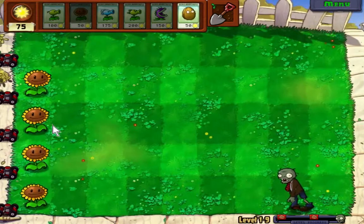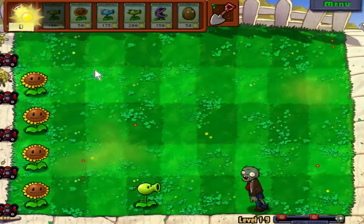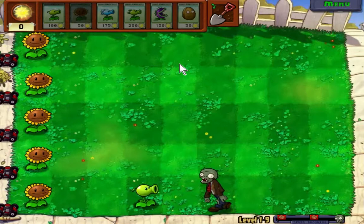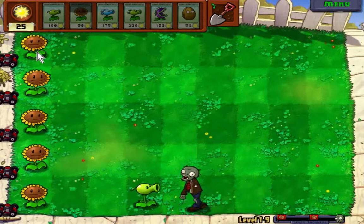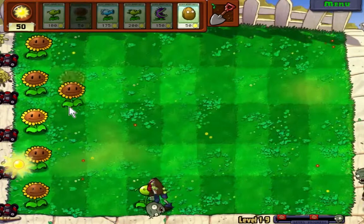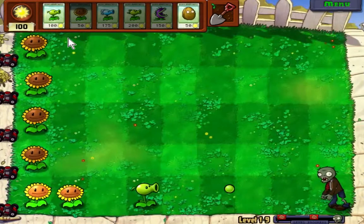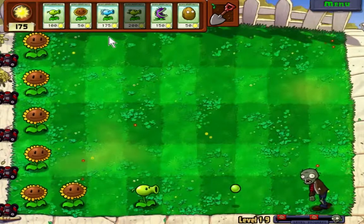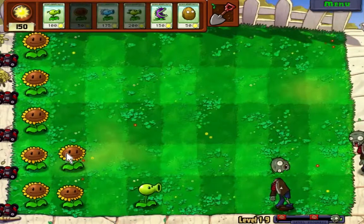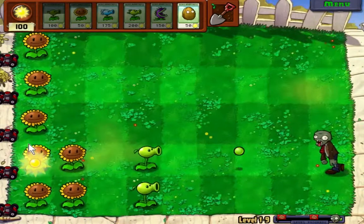We're going to go with a pea shooter for this one, just give them a little bit more time to advance. I'm going to put it all the way up there — that should be far enough away to kill him. One, two, three, four — and dead. There we go. Be safe, he can get eaten. Alright, which one do I put back in the back row? I've got this plan laid out in my head.